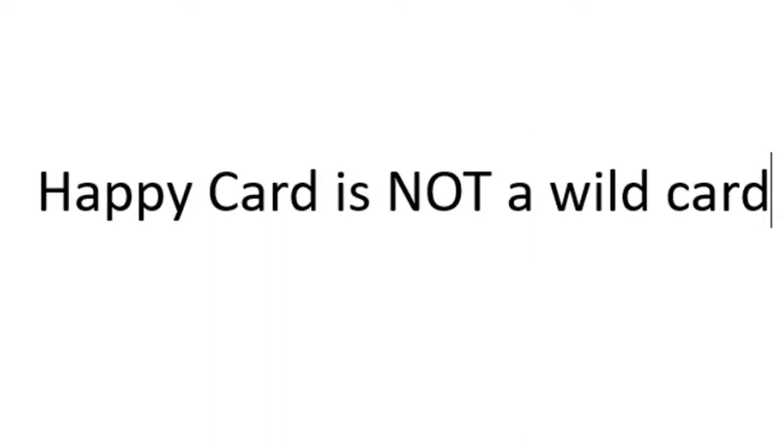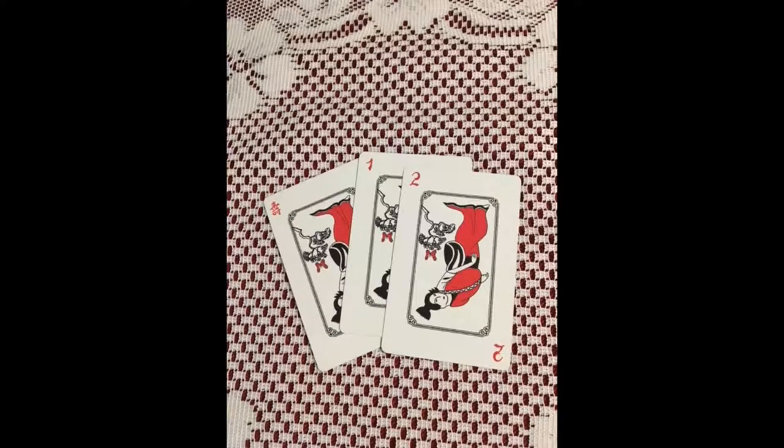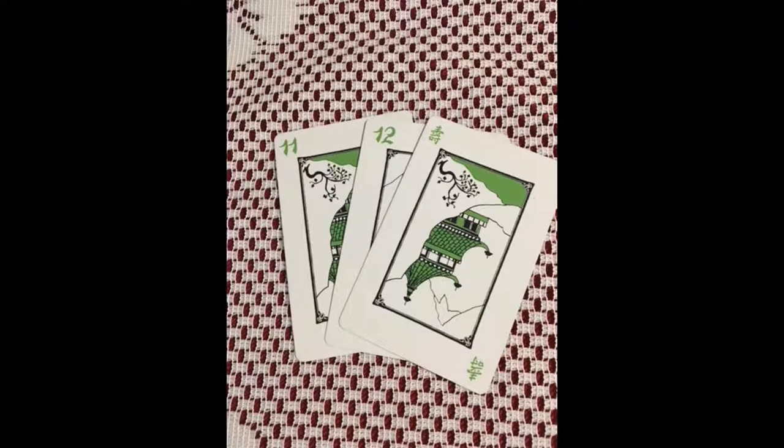Let's back up the truck a bit — that one about the happy card is not a wild card? We need to emphasize that one. Here are the correct ways to play a happy card: in a pile of happies; to start a run, happy 1-2; to end a run, happy 12-11; or to wrap a run, one happy 12. That's it!